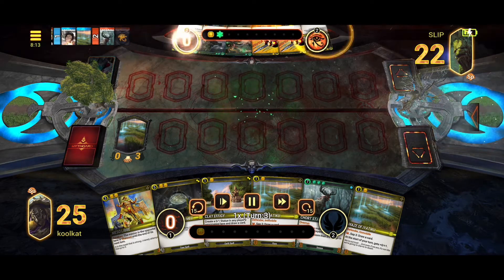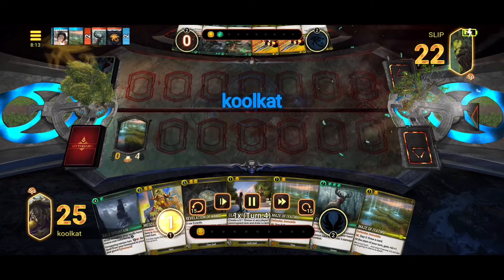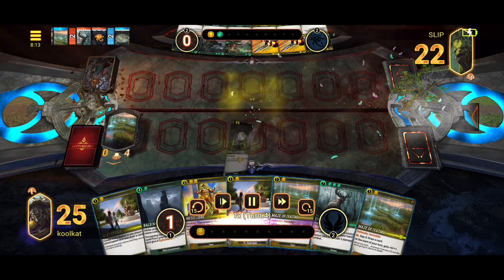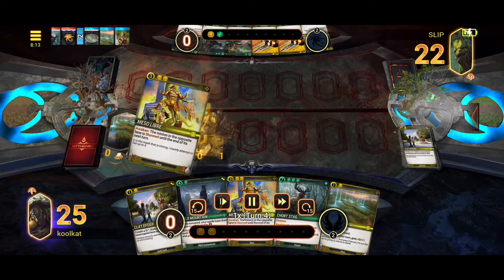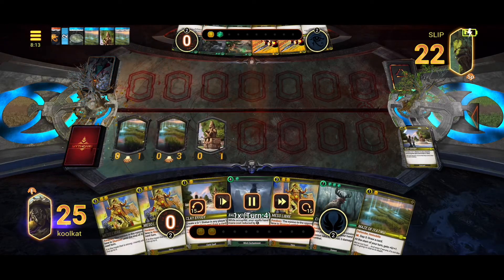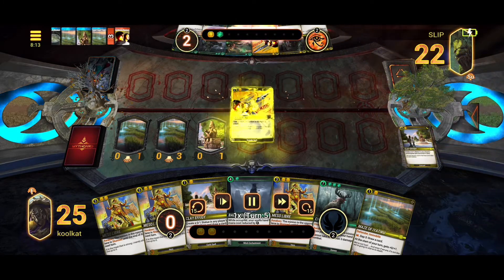We'll get a turn one maze. They won't get anything at all — actually they'll go ahead and divination. Then we just have more and more draw. We hit fall to draw another extra card, drop another maze, draw a card off our maze, play a clay effigy. Just keep that cycle going and really push through our deck so that we can find our combo and win the game quicker than they can.